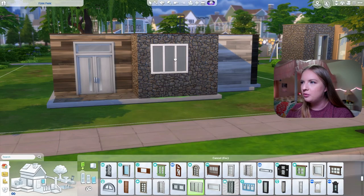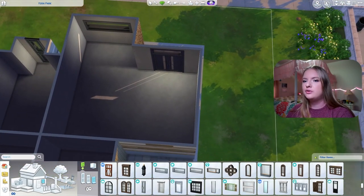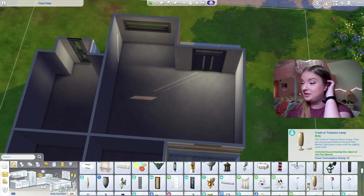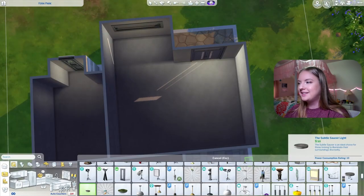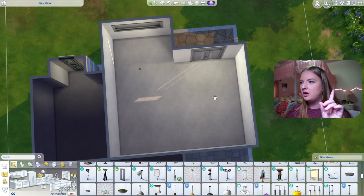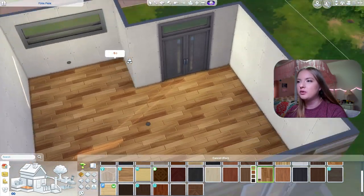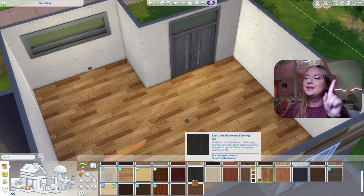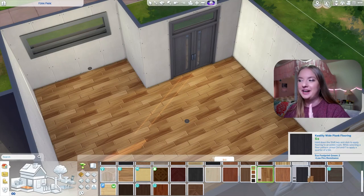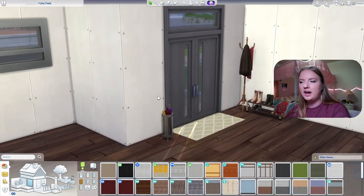I usually save landscaping for last, so that's going to be the most interesting part. We get one subtle saucer light and one super subtle saucer light — we have to use them wisely. I'm going to size down the super subtle saucer light so it looks the same but I promise it's not. I also realized by going open concept I can just use one floor for the whole area.